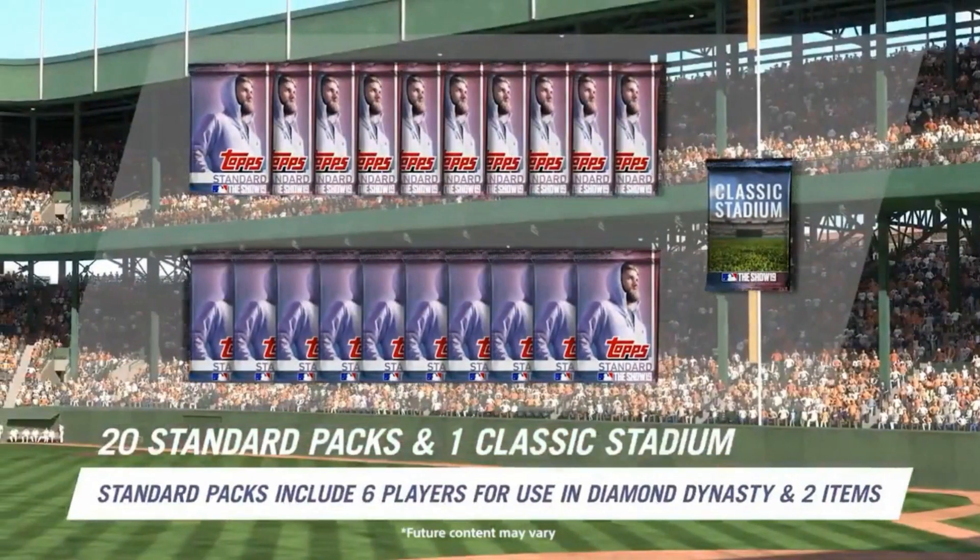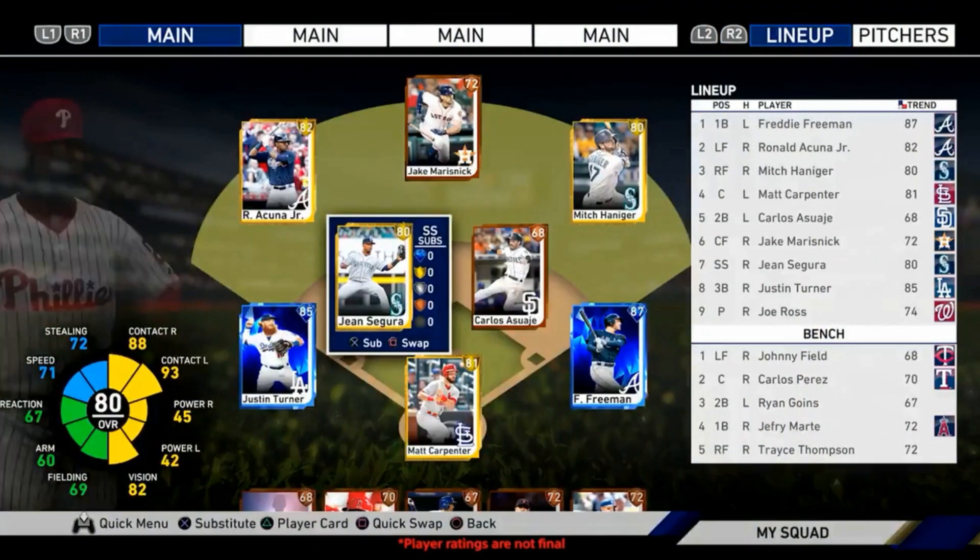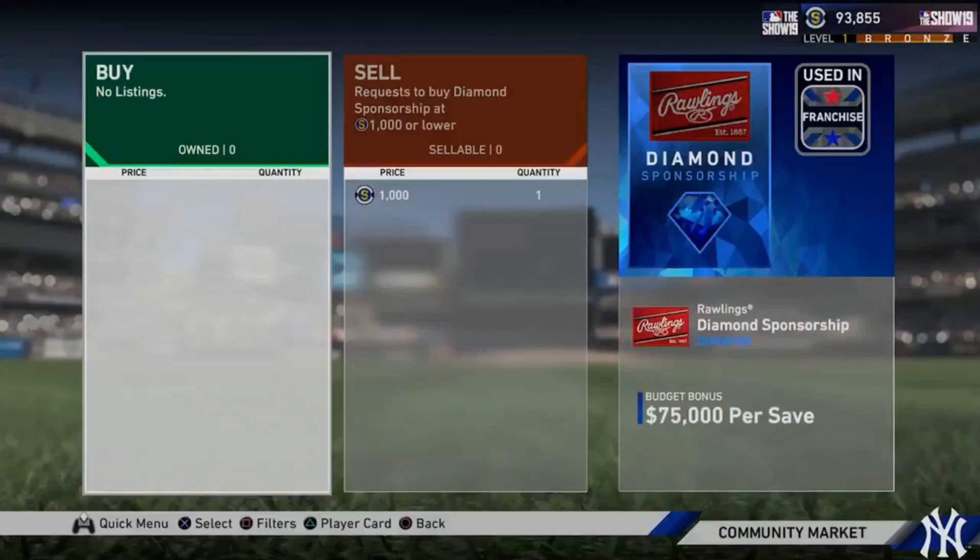You'll also receive a total of 20 standard packs and one classic stadium. Rounding out the goodies is 15,000 stubs. Stubs is the only virtual currency used in MLB The Show 19. Trade stubs for items used in Diamond Dynasty, Road to the Show, or Franchise mode.